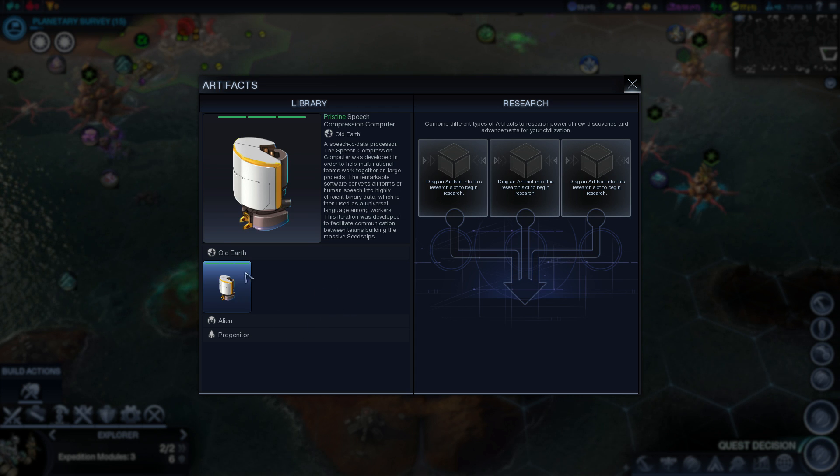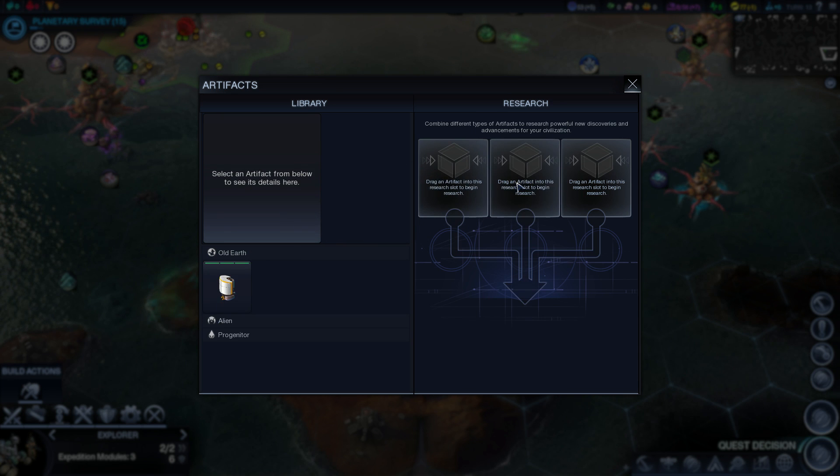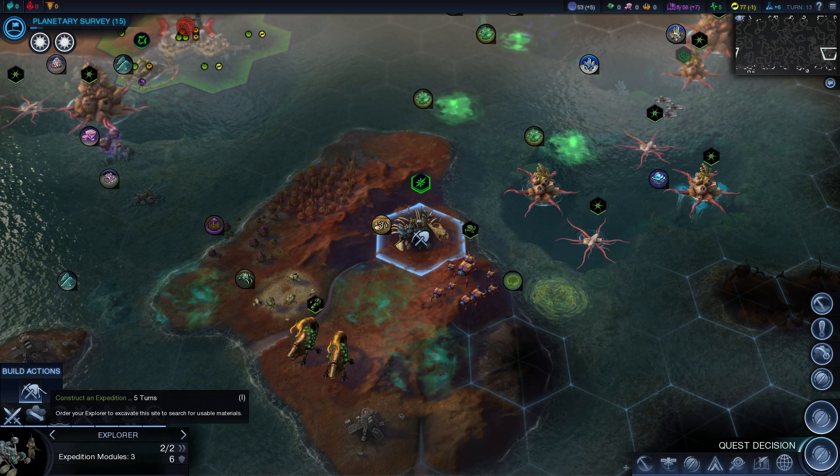What you can do with these artifacts is add them to this research-type bar and combine them to create new discoveries and advancements for your civilization. If you added one without putting all three in, you'd get certain resources — like 76.8 production and 12 science. I'm actually going to keep this because I want to combine three things together. Note that combining will destroy the artifact, so you can't use it again. The condition matters too — if this wasn't pristine, if it was worn, which is one of the lowest conditions, we wouldn't get as many resources. So keep that in mind.